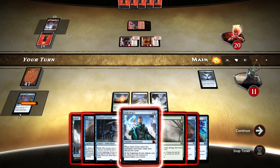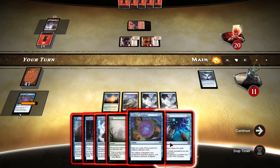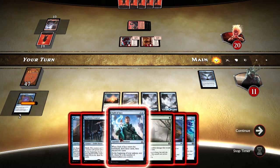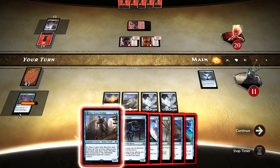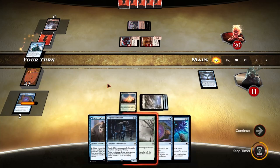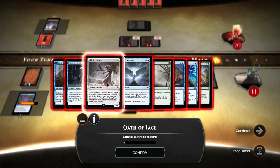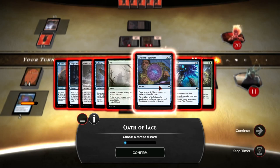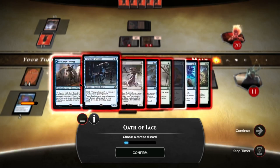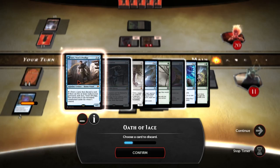Every round you draw a card and out of the cards in your hand you place a land. Lands basically work as currency in the game, and for those lands you can buy creatures or different kinds of spells. Creatures you use to attack your opponent, reducing his health, or you can block attacks incoming from the opponent's creatures.